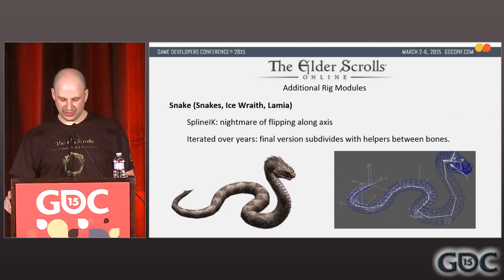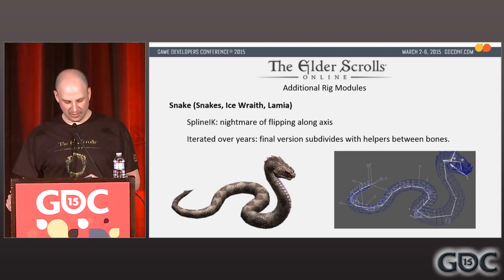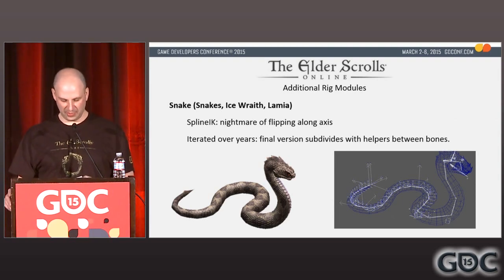We had a snake module used for various creatures: a plain old snake critter, a giant snake monster with a torso section that always stayed vertical, an ice wraith that looked like a flying snake skeleton swimming through the air, and two Naga-like monsters — the two-armed Lamia and the four-armed Harvester. It took a lot of iteration to iron out the kinks. There was spline IK underneath everything, but Max's spline IK has no consistency for up vectors, so I only used the position from the spline IK and drove the orientation with another layer of helper nodes.